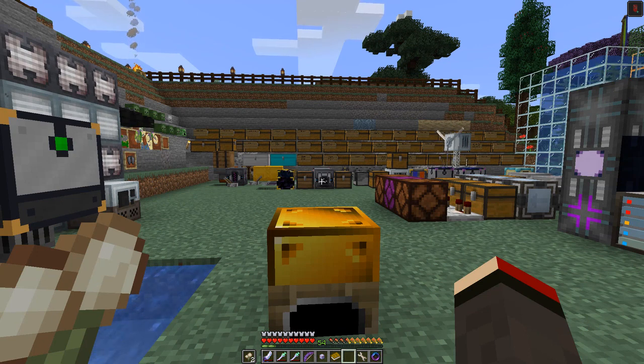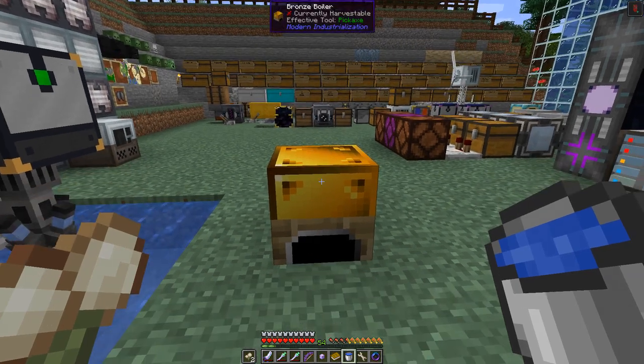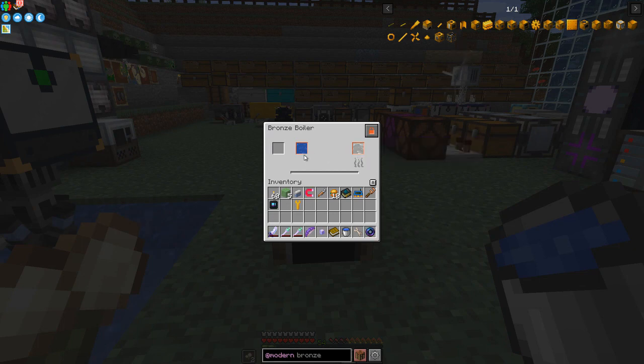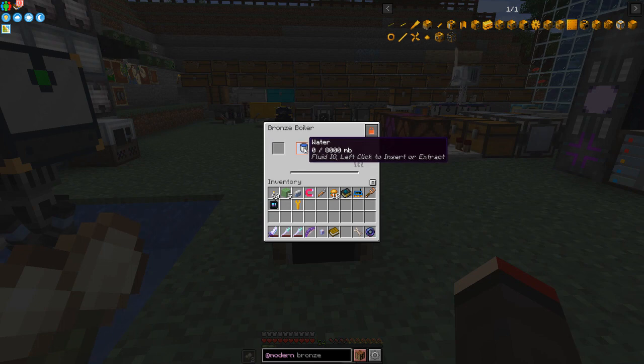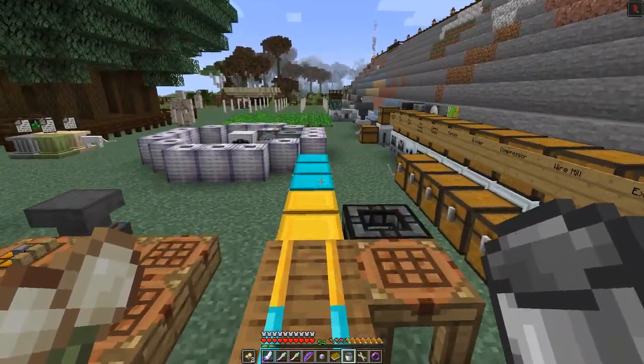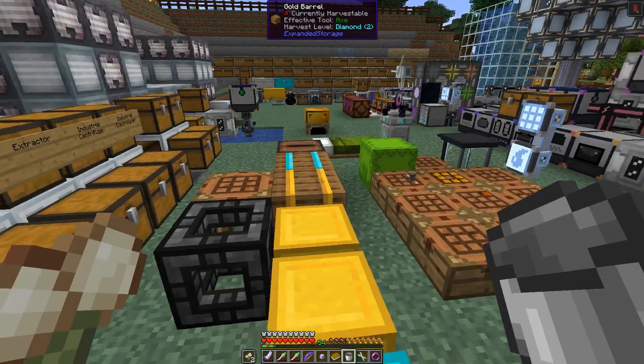Now let's do something with this. I need some buckets — I've got some in my backpack. I want a bucket of water in here. If you right-click this, you'll see it's got steam which is empty and water which is empty. Left-click to extract with an empty bucket, and a full bucket puts it in. Now we've got one bucket's worth of water in.